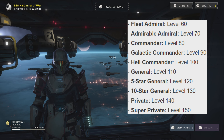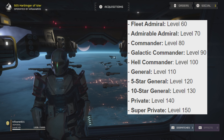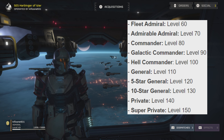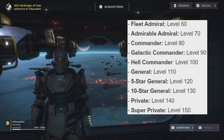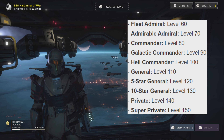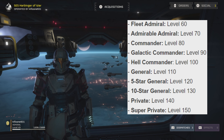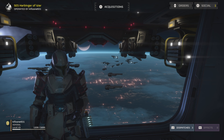Now let's take a look at these new level titles. For level 60 we have Fleet Admiral, level 70 we have Admirable Admiral — that's a bit of a tongue twister — level 80 we've got Commander, level 90 Galactic Commander, level 100 Hell Commander, level 110 General, level 120 Five Star General, level 130 Ten Star General, level 140 Private, and level 150 Super Private.